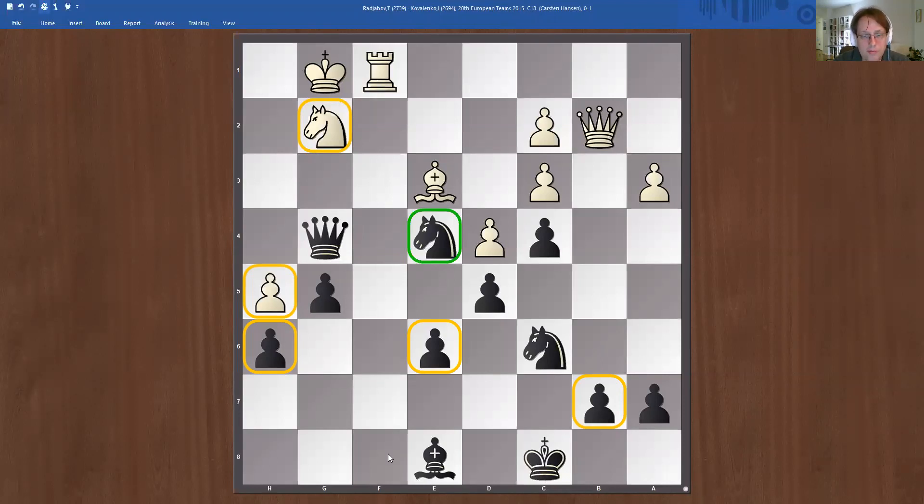Rook f8 is really the move that tries to put some pressure, so this position is also about what are white's options. If you find out white doesn't really have anything, then it's easier to make a decision like this because h5 is going to drop. There are two approaches: one is to look at all your own options, but if you look at your position and see your opponent cannot really attack a lot, that's the more strategic approach of these exchange sacrifices. White cannot really do a lot to attack black here.